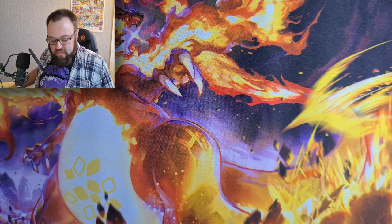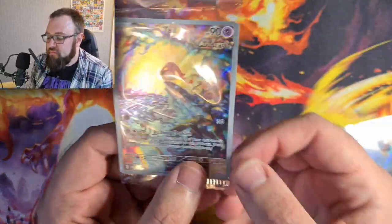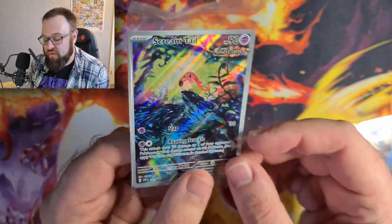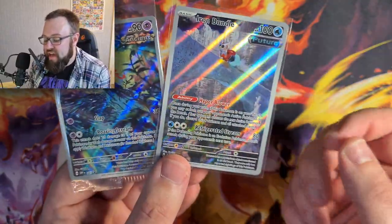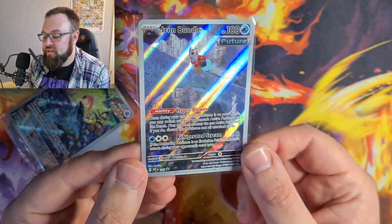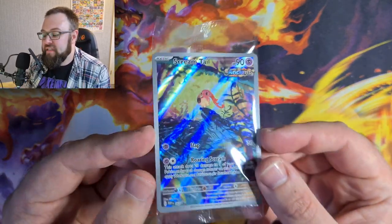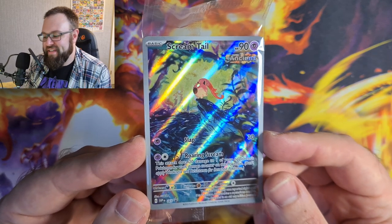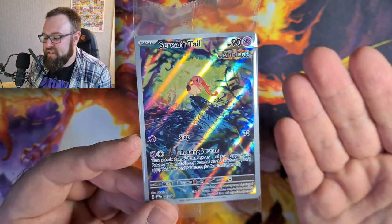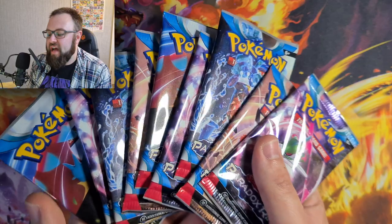One of the big things they've changed with the release of Scarlet and Violet is that you now get a promo card with these ETBs, which is awesome. Scream Tail is actually becoming quite a beast in some decks. So that is the promo card from the Iron Valiant ETB - I absolutely love the holo patterns on these cards. And this is the promo from the Roaring Moon ETB - it is ancient Pokémon and actually quite playable at the moment.